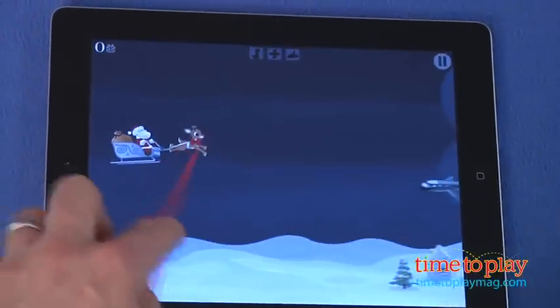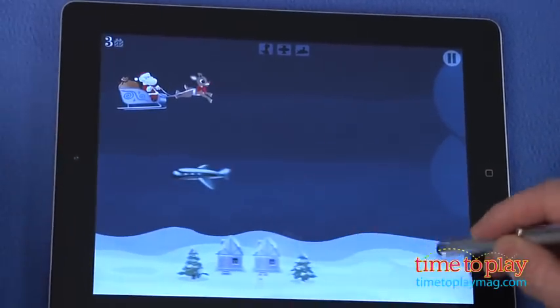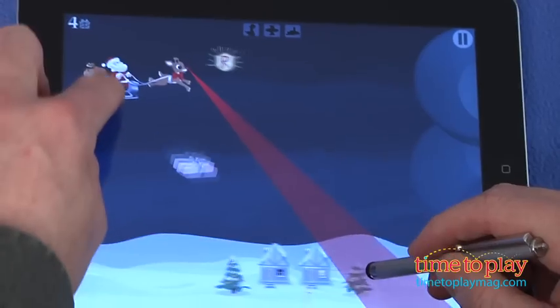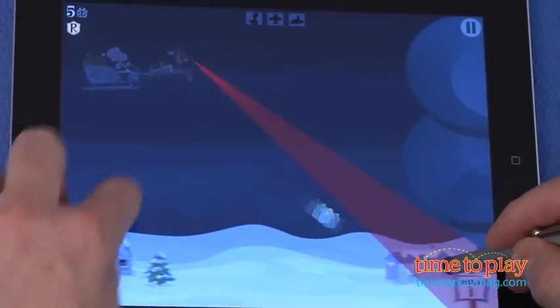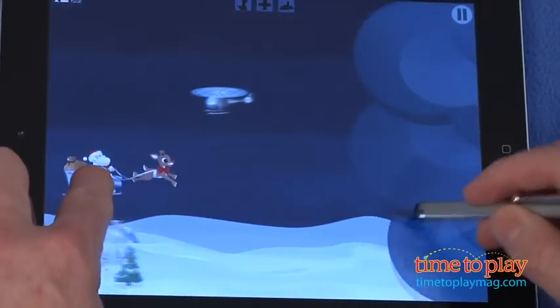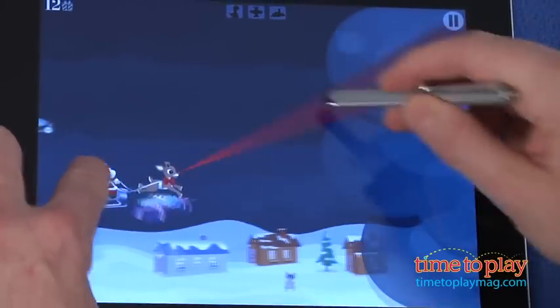You control Santa's sleigh with your left hand and shine Rudolph's light with your right hand. You deliver the gifts by shining Rudolph's light on the houses, but you also need to keep an eye on the sky in front of you to avoid running into obstacles. Hitting an obstacle ends your game, but there are also power-ups, special items, and objects hidden in clouds that you want to hit.